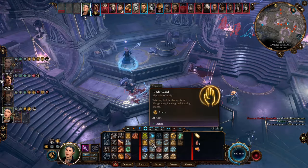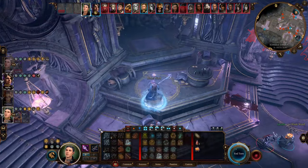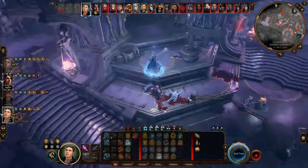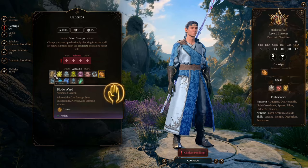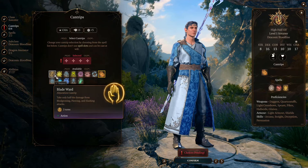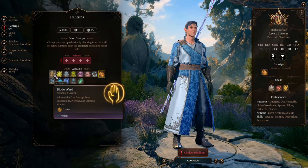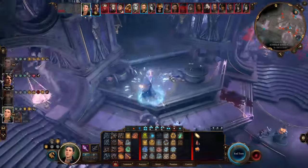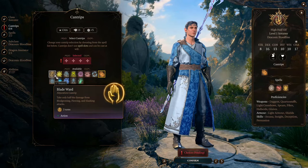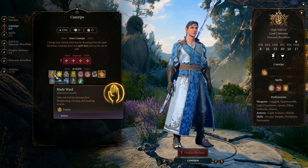Aside from the abilities of the Abjuration Wizard, this build also reduces damage by getting multiple resistances. If you have resistance to a type of damage, you only take half the damage from that type. Our first source of resistance is the Abjuration cantrip Blade Ward. It gives you resistance to slashing, piercing, and bludgeoning damage — all the weapon damage types in the game. This cantrip lasts for two turns and takes an action to cast. Normally it seems too costly, but for this build you deal most of your damage by just walking, so you have the luxury to use it.